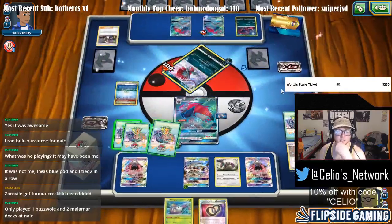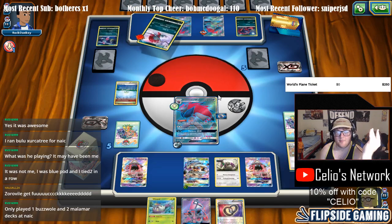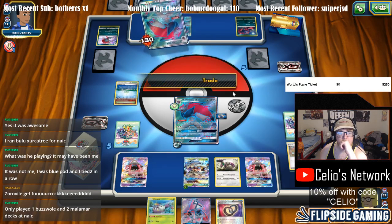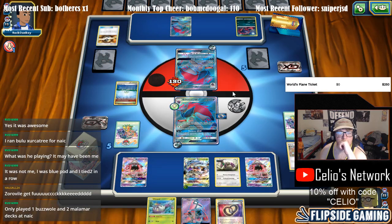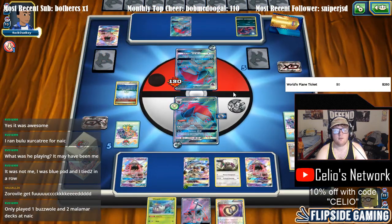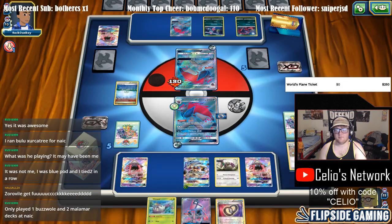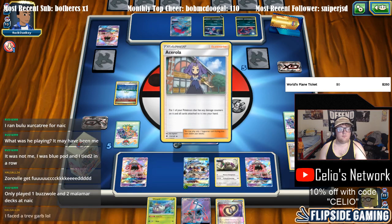I only played one Buzzwole/Malamar deck at NAIC — that's kind of low actually. I played two Buzzwole/Rockruff, two Buzz/Garb, and a Psychic Malamar. Six out of nine of my rounds were against tier one. I'm not really sure what his list is looking like — if he has Max Potion or Acerola, he definitely wants to see it soon. There's the Acerola.